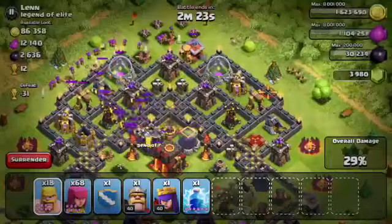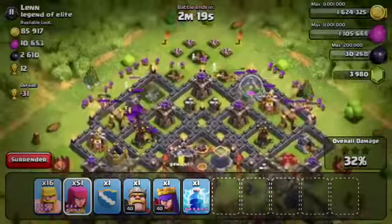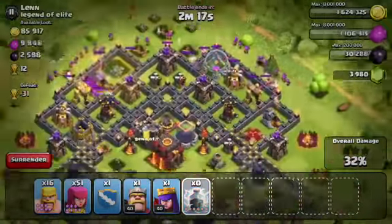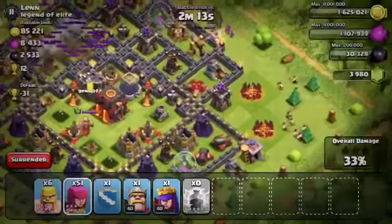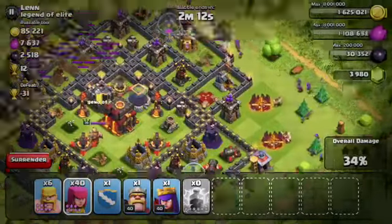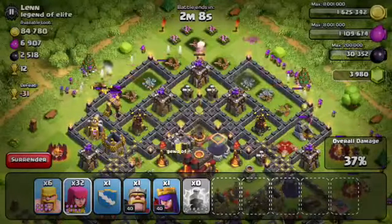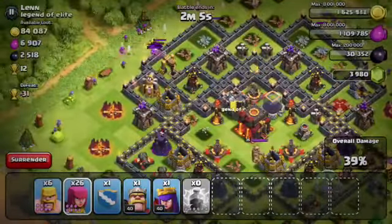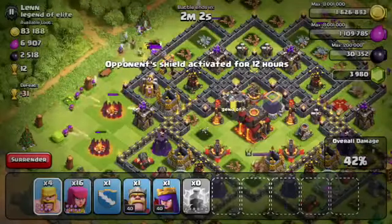We're at 33% right now, still have plenty of troops. We're almost at 40%, and if you ever get to 40% when you're Barching — especially for trophies — pretty much you're guaranteed that your King, Queen, or Clan Castle troops will be able to take care of that last 10%. I probably won't even have to drop my Heroes or my Clan Castle, and this is going to be a pretty easy 1-star.